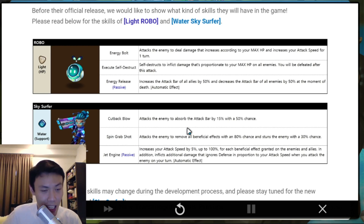So yeah, I'm pretty liking the skill sets of the Light one. I can't wait to see the other elementals. Of course, this is a Light unit so it should be pretty hard to get. Hopefully, come to us — please give us the new toys.